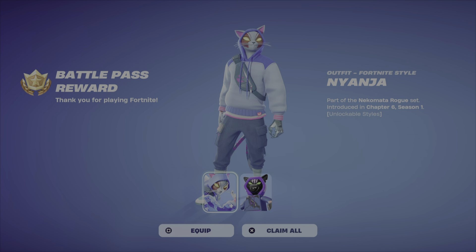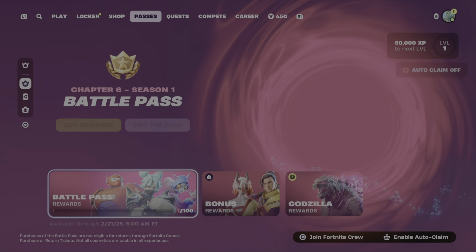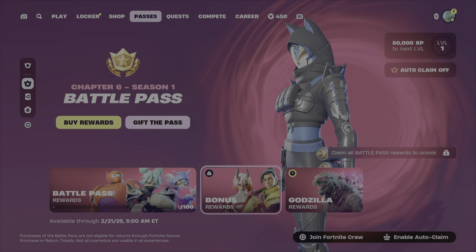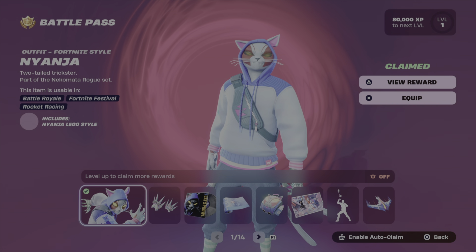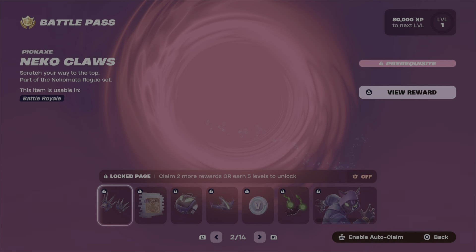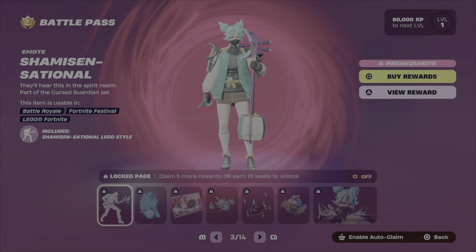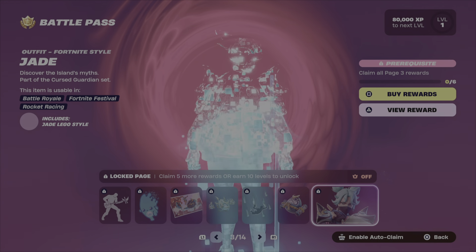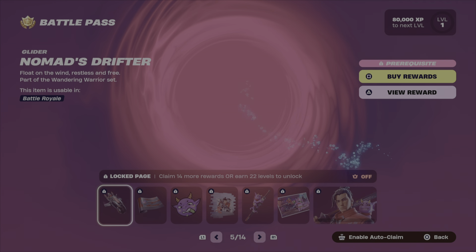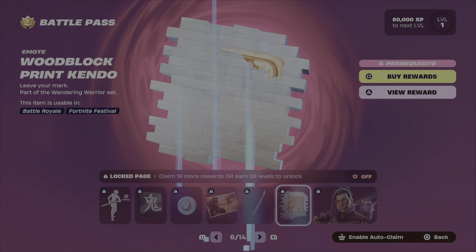Let's see what we got. We got Nyanja and their Lego counterpart to start out with. We'll take a look and see what's in here — that's the first person, we got the Two-Tailed Trickster. This one looks better. Scrolling through these real fast — that one's okay but this one does look better.